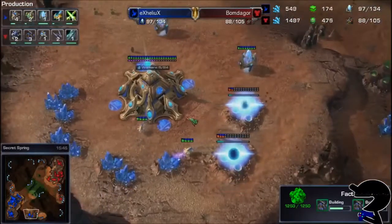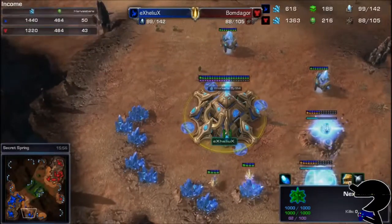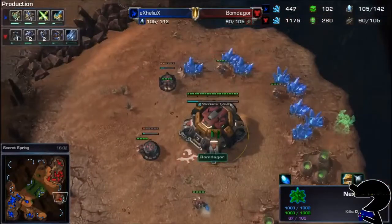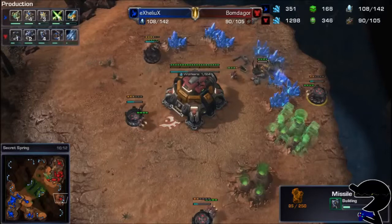He's been focusing on a big number of Raven production, managing to keep ahead of things. Two command centers, a number of assimilators now expanding on this third base. The worker supply — well, 50 is a lot, so I think Helix almost has too many. Bomb de Gore taking this base and it's going to be able to start protecting it with Missile Turrets.